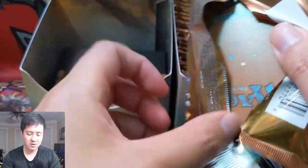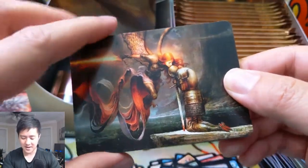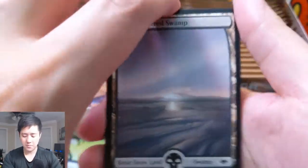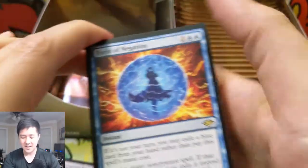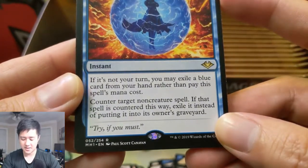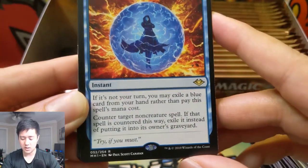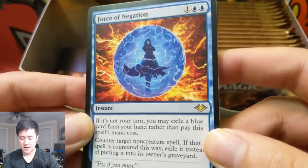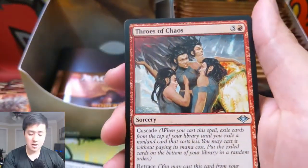We got a foil mythic — that's awesome! Then Scrapyard Recombinator. Even though we still have another half of the box, I was hoping to find more of the land cycle. We got two mythics so far. Wouldn't mind getting the foil Urza — I think someone opened one on the TCGPlayer app and it was like a $200 card. Wow — Force of Negation! Counter target non-creature spell and exile it instead of putting it into the graveyard. It's a weaker Force of Will since it's only for non-creatures and you have to pay the mana cost on your own turn, but still a very good card.